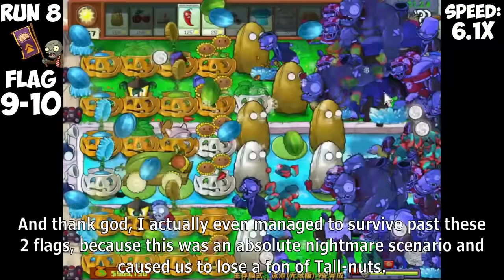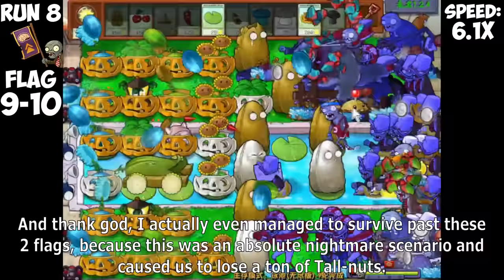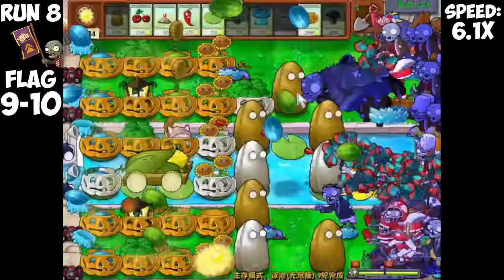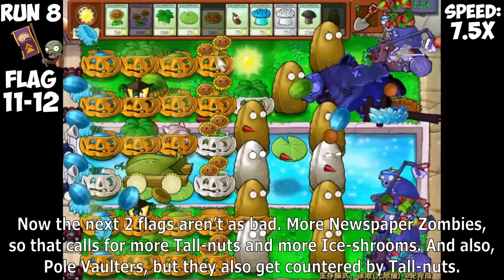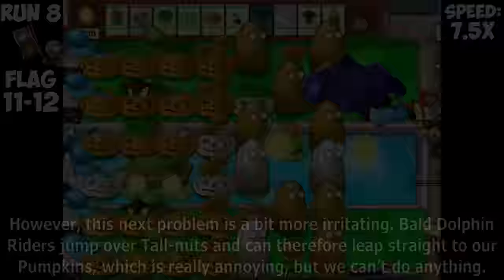This makes it absolutely devastating because even with Umbrella Leaf, you cannot stop them from instantly killing several plants. This mechanic of a Bungie Ambush being able to kill an Umbrella Leaf is literally more toxic than low tide in Big Wave Beach. And somehow I managed to survive past these two flags. We've already survived for 10 flags and successfully completed our goal. We still have plenty of Sun to work with, so I'm feeling confident we can repair this defense. The next two flags aren't as bad — more Newspaper Zombies, calling for more Tallnuts and Ice Rooms.